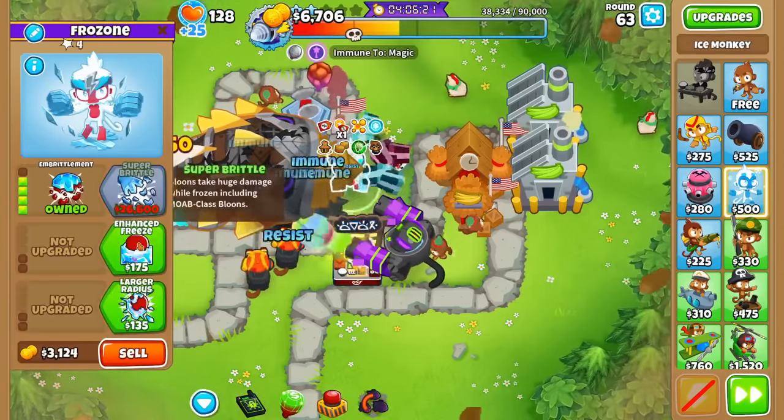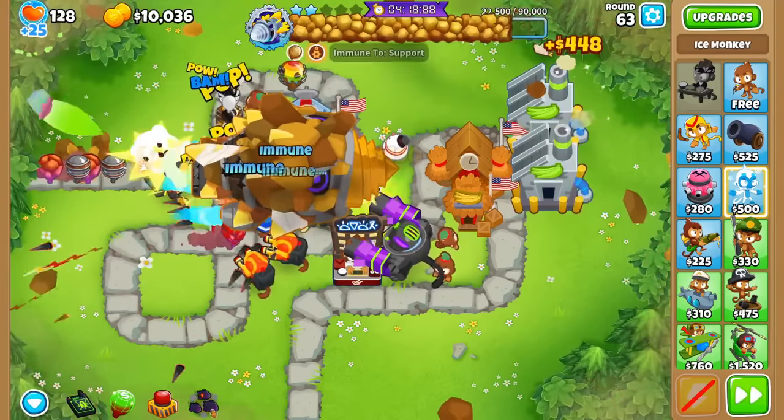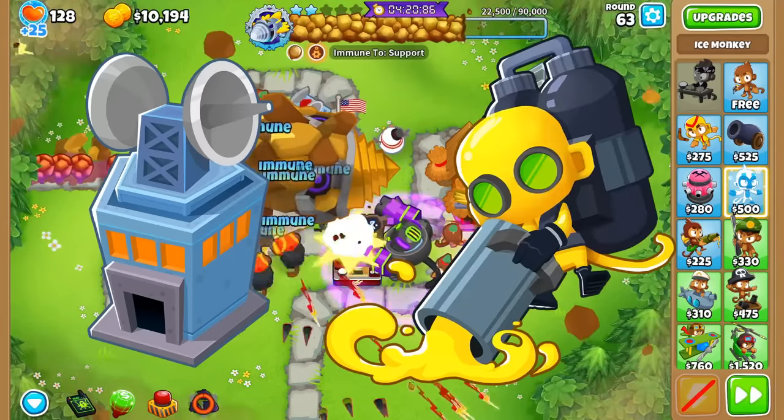When he has no armor, he moves twice as fast and has Leadbloon properties, so if you're running monkeys without Lead popping power, make sure to get a MIB or a Glue Strike so they can help out.